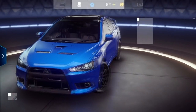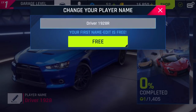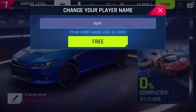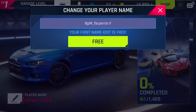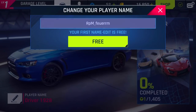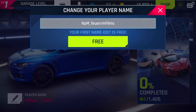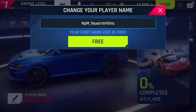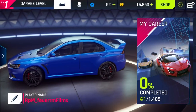Player name — I'm actually going to change that right now. First name edit is free. Oh, I see — you can actually change it inside the game. So this is what I'm going to do. This will exactly fill it up. So my name is going to be RPM Furum Films, because I'm in RPM. I'm now RPM Furum Films, and that is what I will show up as in multiplayer.